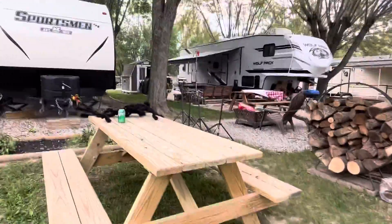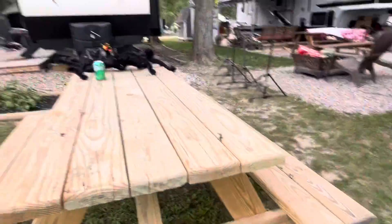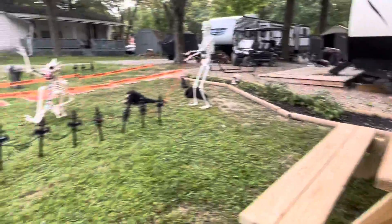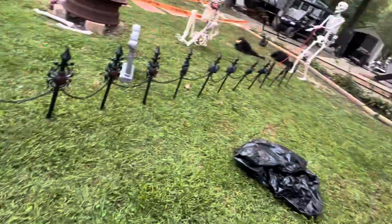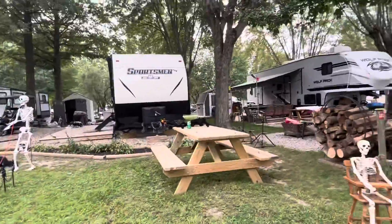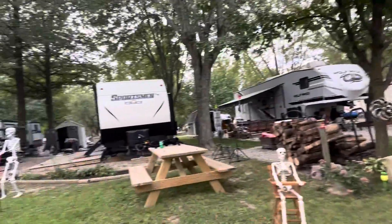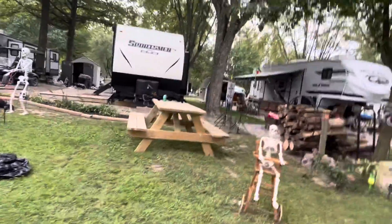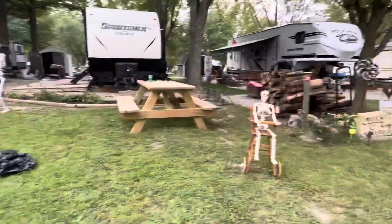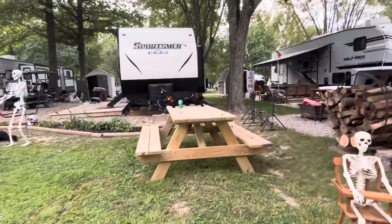I don't know what I'm going to put on this table quite yet. I might get a board and put Bloodthirsty Betty here and just move the table up. But her head doesn't go all the way back right — when you put her on her back it goes further than sitting down, so I need to put her on a wall. I may just get a board and put it right there on that wall or on the picnic table.